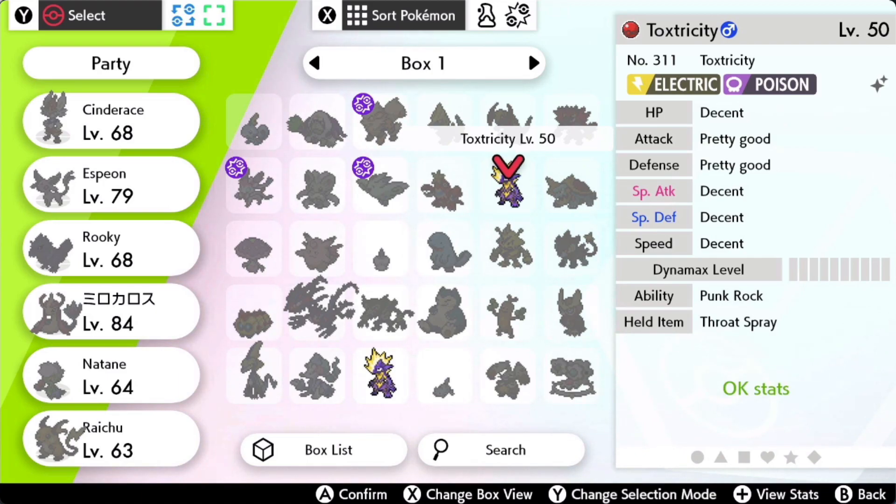I can't trade on GTS or Wonder Trade — wait, let me go check what that means. Yeah, I just checked and the IVs are indeed random. These are actually some somewhat okay IVs — I have three ones and three fives, they're either one through five. These IVs seem kind of bad since I have four 'Decent' which is one through fifteen, and two 'Pretty Good' which is sixteen through twenty-five — so they're like half good, I'd say.